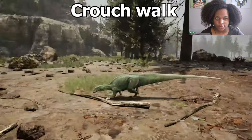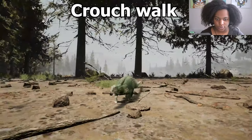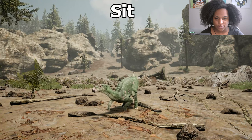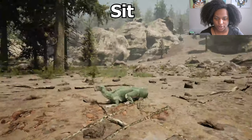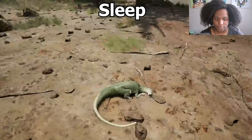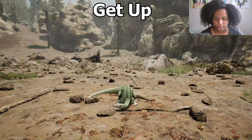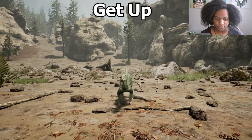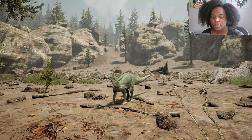And our crouch walk. Very sneaky Tenno. And let's have a seat — he had a little wiggle as he was going down, cute. And then our sleep. Our little guy right here. Then our get up animation. Looking pretty good. And that's going to be about it for the baby models.